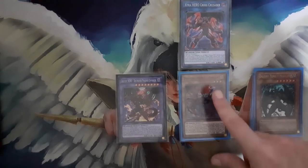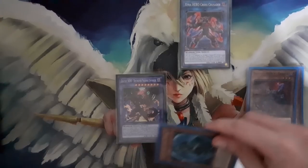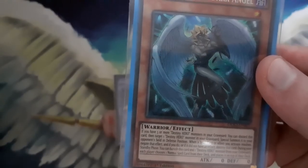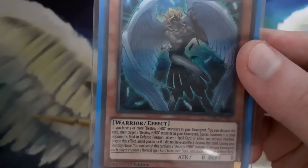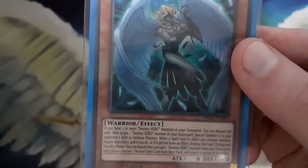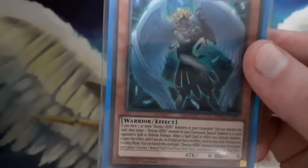Continuing with the combo, you activate your Cross Crusader, tributing your Denier to Surge the new card that beats the Despia matchup: Dark Angel. This card requires three Destiny Heroes in the grave, and you discard it from your hand, target a Destiny Hero in your grave, and give it to your opponent. The controller of this card has any spell card or effect they activate negated and destroyed — it's basically a better Imperial Order because it also destroys cards like Branded Lost and field spells like Dragonic Diagram.